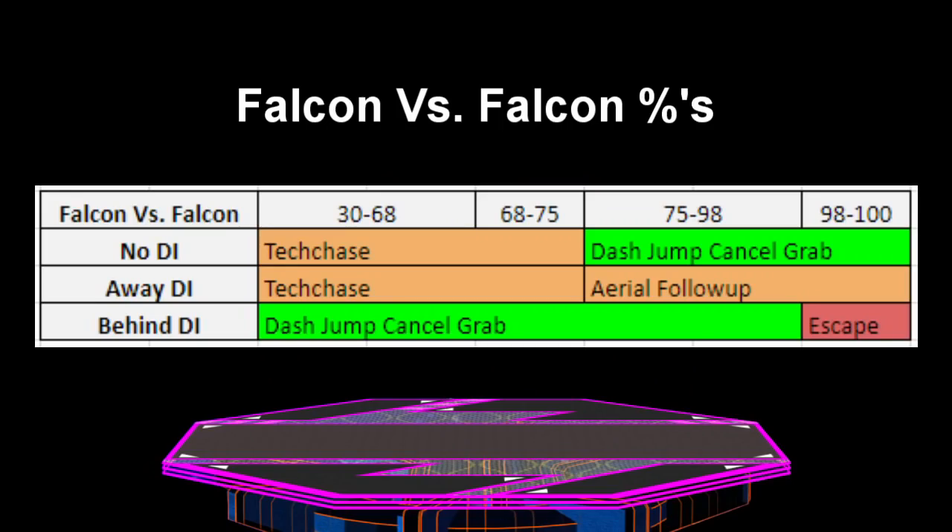For our final chain grab, we have Falcon's up throw chain grab versus himself. This chain grab is not a true chain grab, and it does work differently than his other two chain grabs on Fox and Falco. For no DI, Falcon is able to regrab himself from 75% to 100%, but for behind DI, he is able to start the chain grab as low as 30% and have it go up to 98%. On away DI, Falcon is either forced to tech chase at low percents, or go for an aerial follow up at high percents.